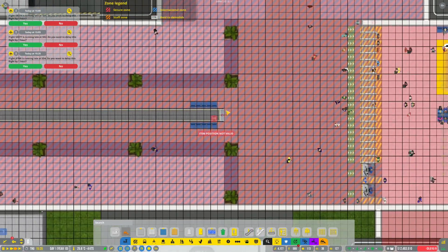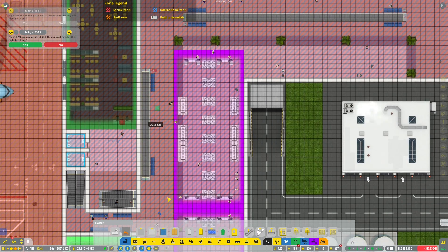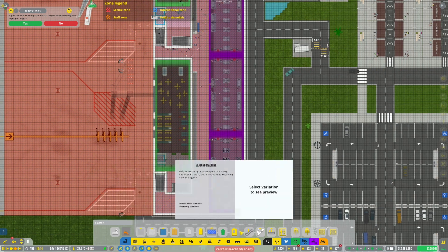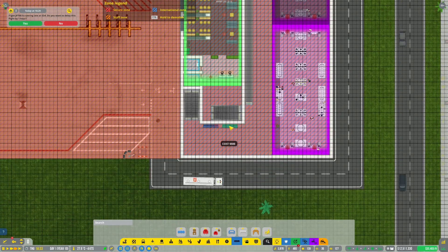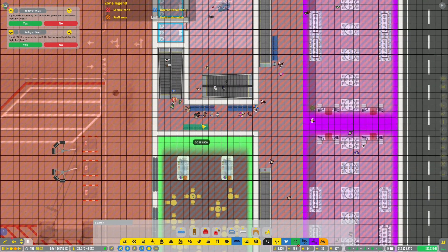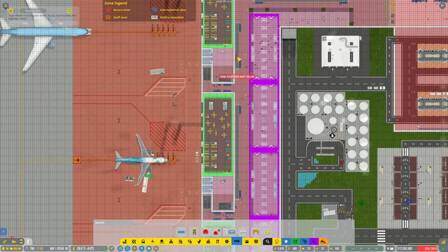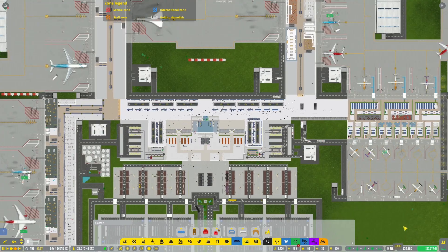Put another bin over there, one over here, one over here. Hopefully all of these things contribute to people not putting rubbish all over the floor. We could do a bit more with seating over here — can't believe I missed these little spots. Let's throw a bit of seating in there, and hopefully all of these little bits and pieces we've done is actually enough to improve the rating. Up here, one or two more seats. Seating is available pretty much everywhere now.